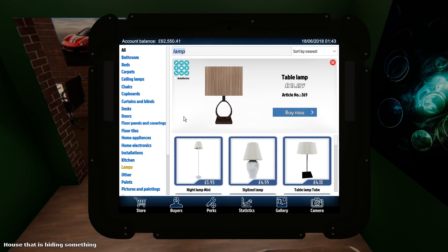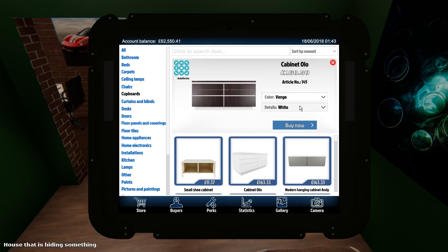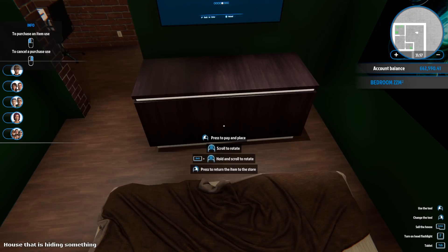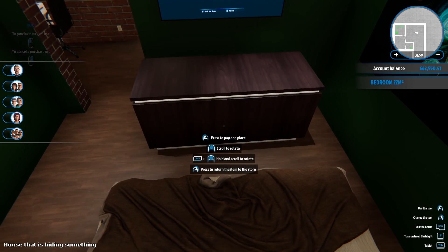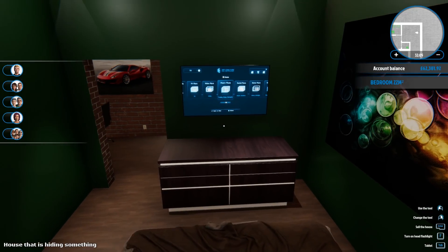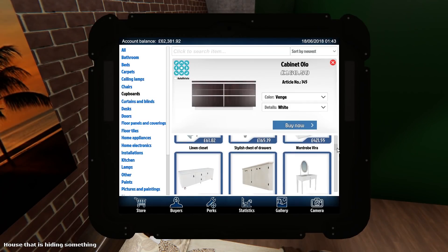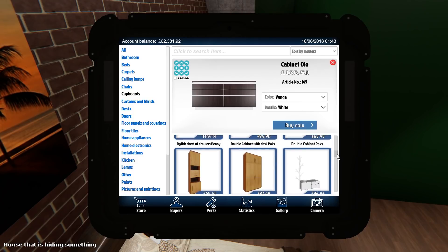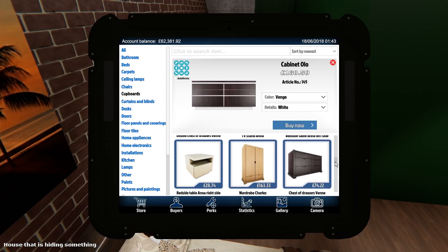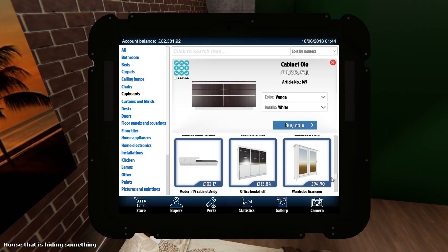I kind of got carried away and forgot to start talking again. So I've put a bed in, some bedside cabinets, that sort of stuff. We need something for that wall now - the problem is I could have gone searching for a painting but I don't think there's anything suitable in the store. I know we've used some of these but I feel like this one kind of works. I just don't know - it just looks right so I'm going to go with it. I'll definitely get some more stuff before I do the next house.